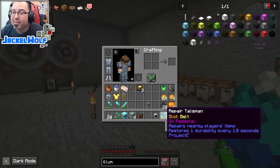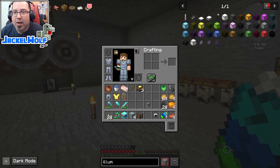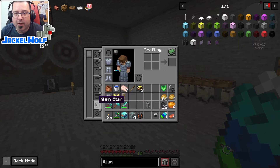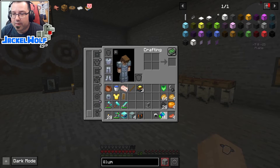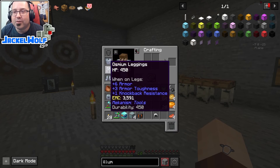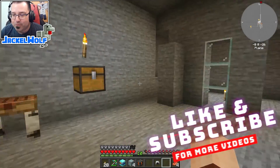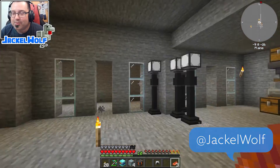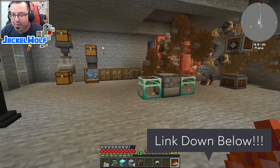This repair talisman repairs nearby players' items — slot it on a belt or pedestal and it restores one durability every one second. I think we can build a pedestal or put it on our belt, which is right here. And there you go — yeah, it's repairing our destructor hammer. That is awesome. It's already repaired my armor as well. That is really cool — I am going to keep that one. I keep telling myself I'm not going to use these fancy rewards, but that one's too cool to give up.